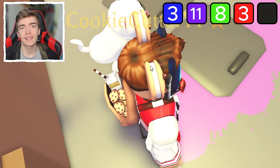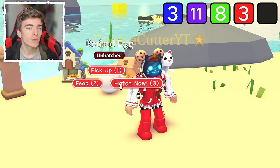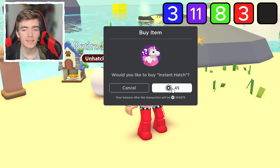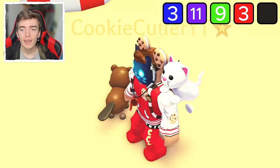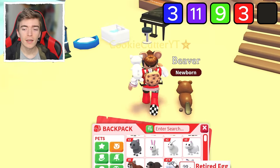I always get good luck when I hatch eggs inside my own house inside of Adopt Me. I'm not sure if there is a reason behind it but we're going to test that out. I'm just inside my giant house — let's see if that gives me any luck. And we got a beaver. That didn't work. Let's test out the next myth.